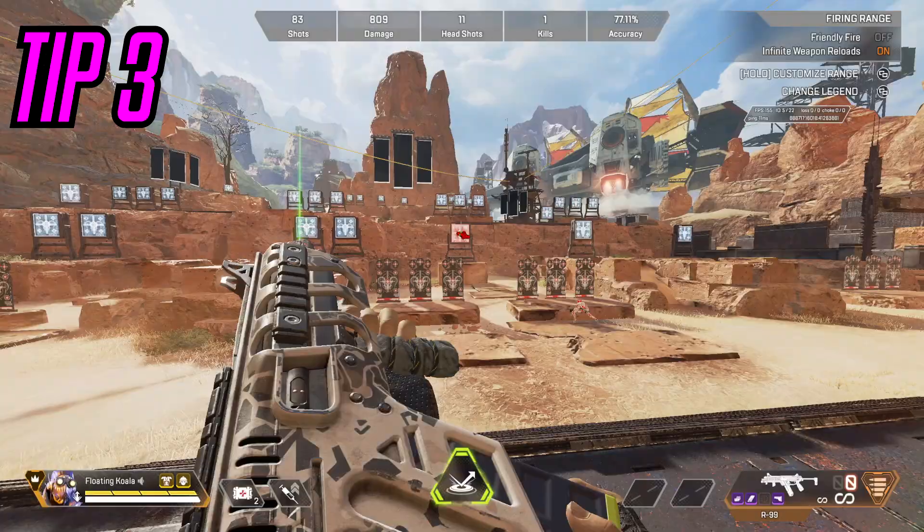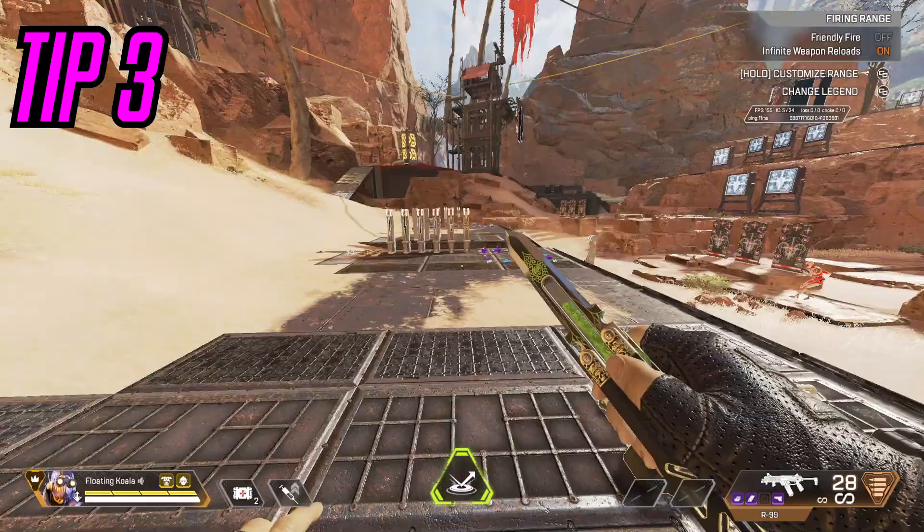So if you're strafing left, you aim right. If you're strafing right, you aim left. It basically stops you from having to pull your stick down to control the vertical recoil. It makes recoil much easier to control at range and allows you to do less work for an even stronger beam.